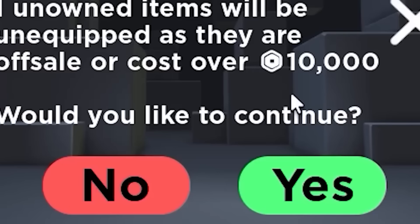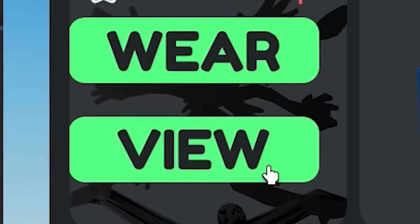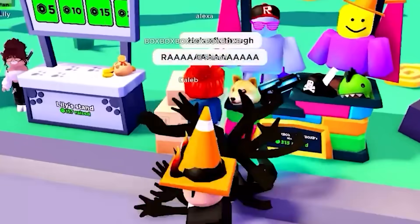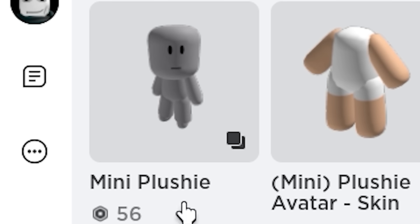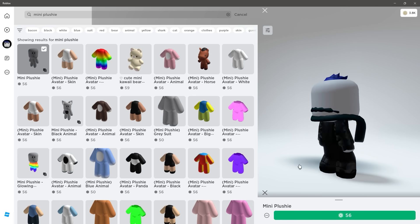But at least we can still get some pretty cool outfits to take to PLS Donate. Just make sure you do the exact command I show here: slash PLS donate. Also, the mini plushie that used to be free is now on sale for 56 Robux, which makes me really sad because this mini plushie was so cute.